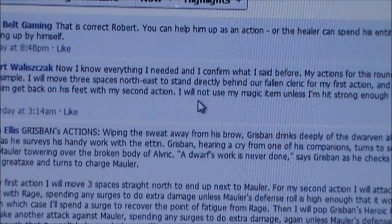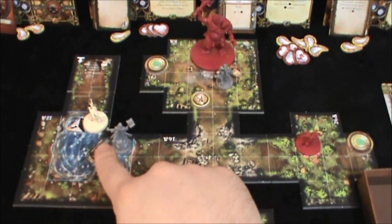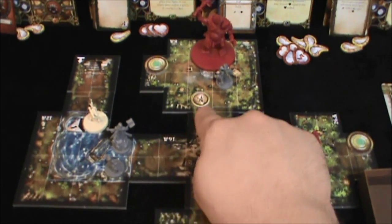Robert's also given me a very clear post here. He said he knows everything he needs to know right now. He's going to move three spaces northeast, stand directly behind the fallen hero, and for his first action his move will be his first action and helping the healer will be his second action. He said he will not use his magic item unless he is hit strong enough to be KO'd. So Tombow here — Robert said he wanted him to move up by the healer.